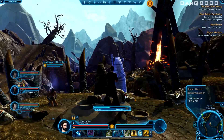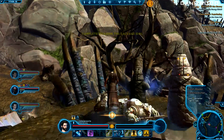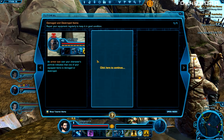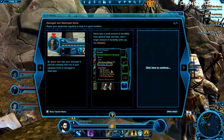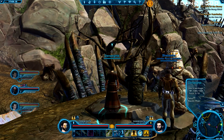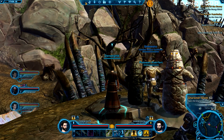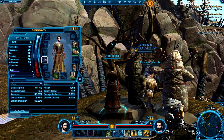Gotta study. What's this all about? Damaged and destroyed items. An icon over your character's portrait indicates that one of your equipped items is damaged or destroyed. Items lose a small amount of durability from general wear and tear, and a large amount when you are defeated. When an item's durability drops to zero, it's no longer usable — replace or repair it at a vendor. So is that what's happening right now? Let me look. No, these seem okay.